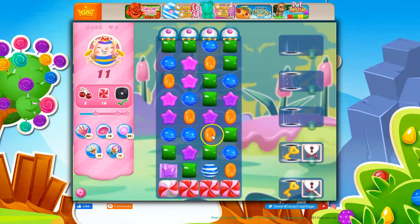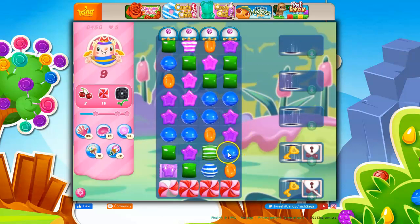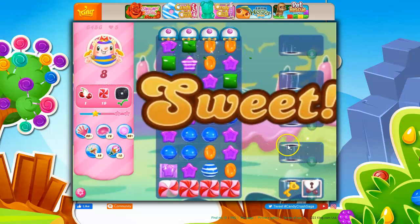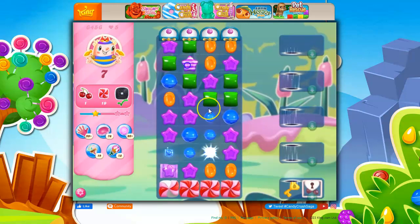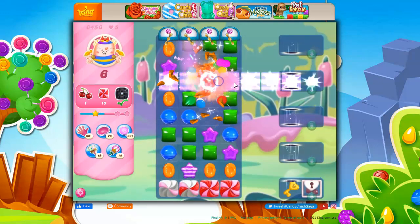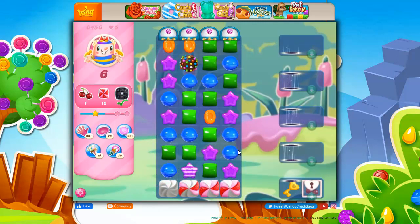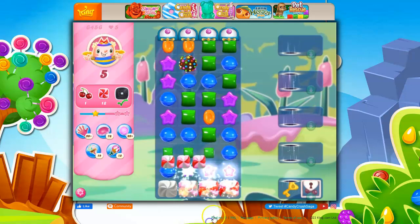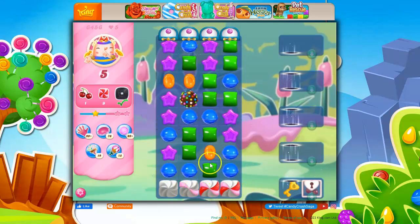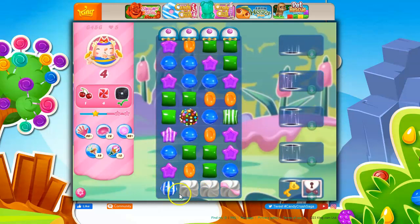I don't have a lot of orange on the board. That allows me to make some other specials here. Another wrapped. So we're setting off wrapped. Color bomb! And then that takes out a color. Concentrates things down. I could do another stripe. I've got to get through all of this frosting so I can set up a stripe that can reach all the way down here.